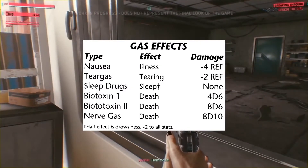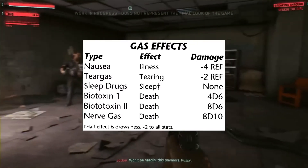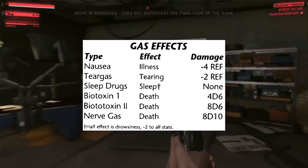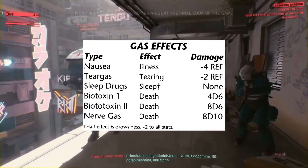Maybe it's like a nasty nerve gas, but it doesn't cause death. It doesn't quite do 8d10 damage — it does 4d10 damage, which is pretty nasty in itself, but it doesn't automatically kill you if you fail your save. It just makes you go to sleep.